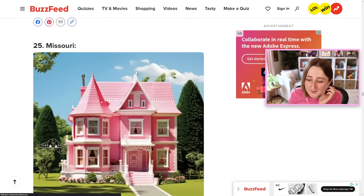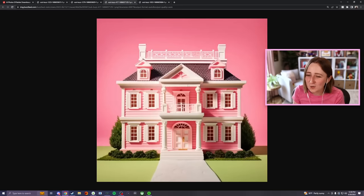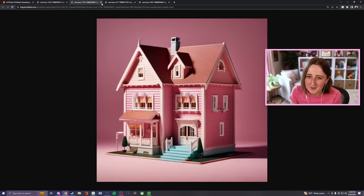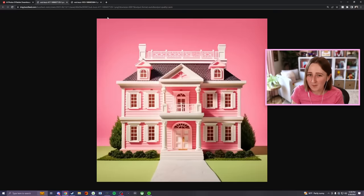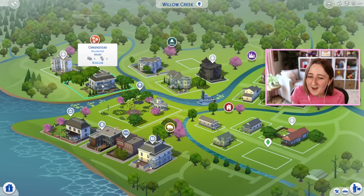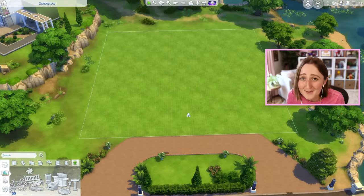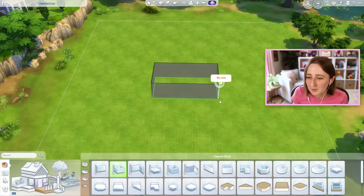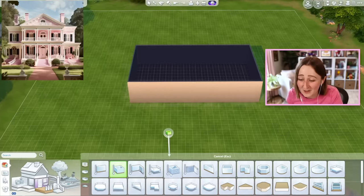Mississippi also has very beautiful vibes, and Missouri — this one is amazing. So this is the Georgia one again, and then this is North Carolina, which is kind of similar but not quite as dramatically fancy. This one's cute but kind of simple, so I might not do that. Honestly, I'm leaning towards Georgia — I just like how big it is, it feels very Barbie. I feel like it's also quite similar to the big 50 by 50 lot in the base game, so what if I just bulldoze it and turned it Barbie? Speaking of which, Barbie, if you want to sponsor me, I would really appreciate that — I'm just throwing it out there. Big fan.